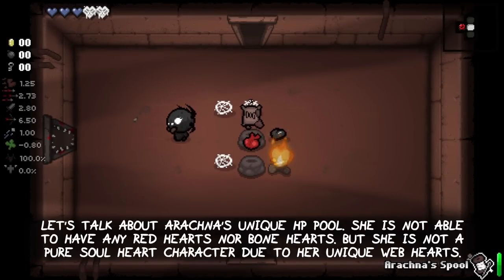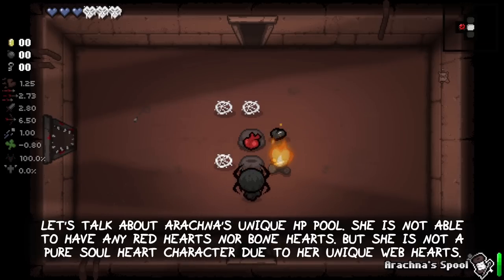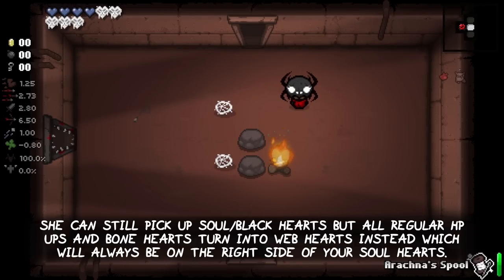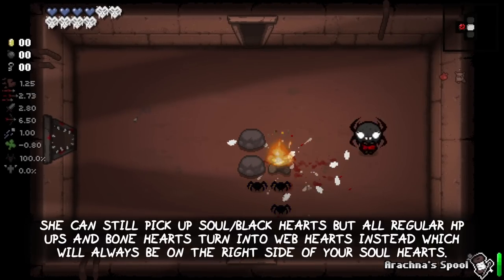Let's talk about Arachna's unique HP pool. She is not able to have any red hearts nor bone hearts, but she is not a pure soul heart character due to her unique web hearts. She can still pick up soul and black hearts, but all regular HP ups and bone hearts turn into web hearts instead, which will always be on the right side of your soul and black hearts.